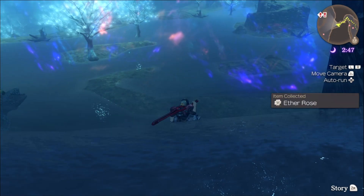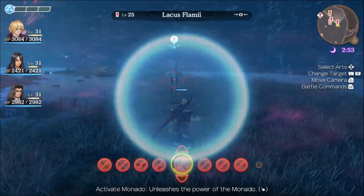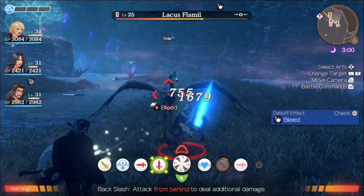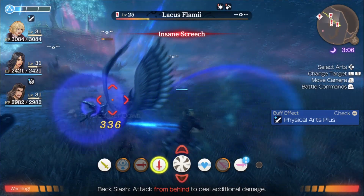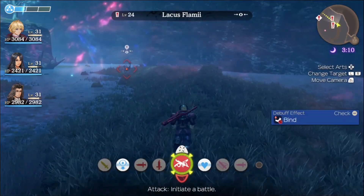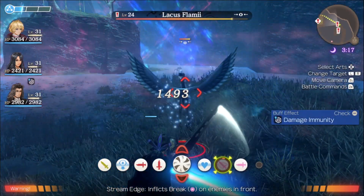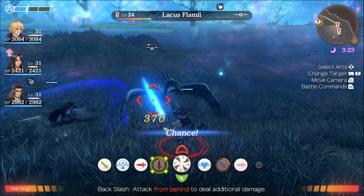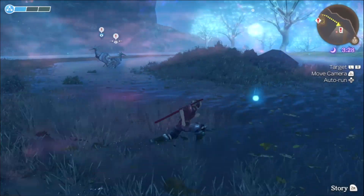We can get dropped off right here and would you look at that — Lackus Flammy, just what we needed for the quest. I was being paranoid like 'oh man, maybe I'm missing it somewhere.' But I kind of realized at some point we're probably gonna find that as we go around here. We'll probably see the conclusion of that quest since we've already made so much progress in the main story.